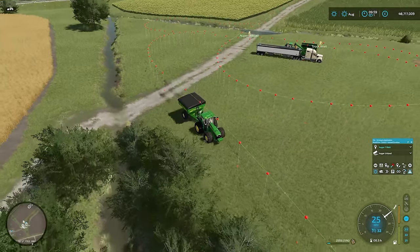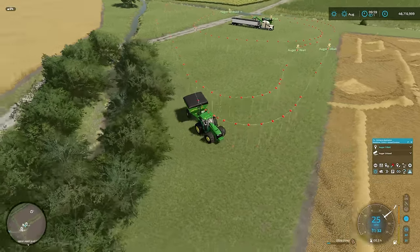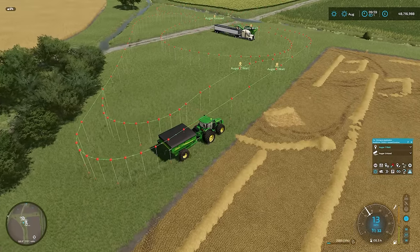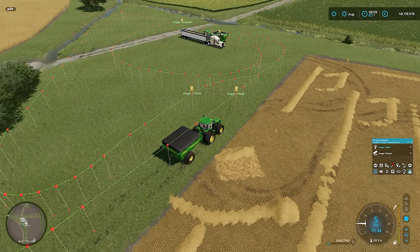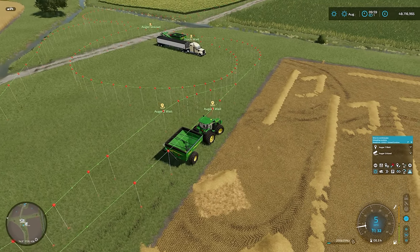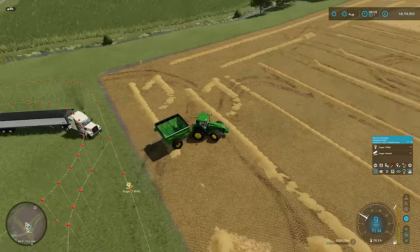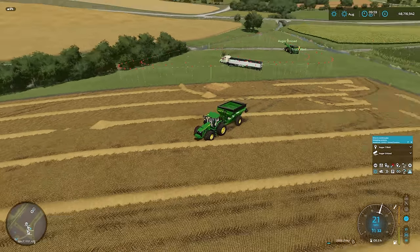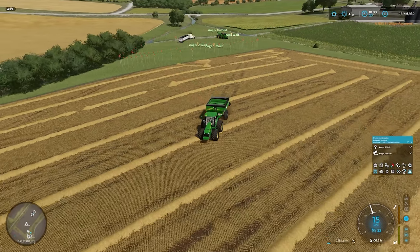You can see just behind there, auger wagon number two is unloading into the first hopper of the trailer. We're going back to wait point number one. As soon as we get there, I think the combines are full - it should trigger us to go back into the field. And at the same time you can see our truck is heading off as well. So all parts of the machine, at the moment, are working well.